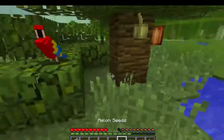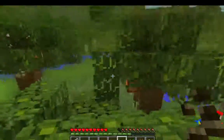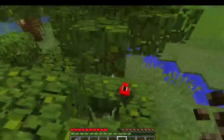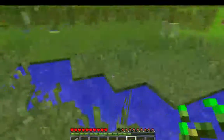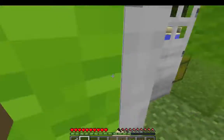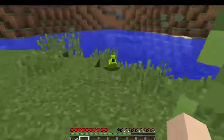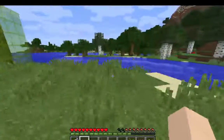I grabbed some seeds, because these are what you use to tame them. We have one here — the others seem to have escaped, but this guy is still in here. He's a prime specimen. They come in many different colors, such as... let me head out and show you some of the other colors. We have a green one here, there's a blue one, and there are also white and dark blue, I believe.